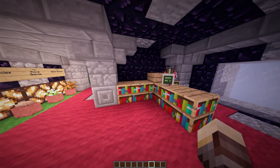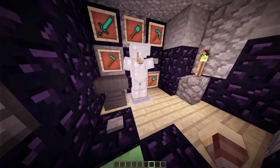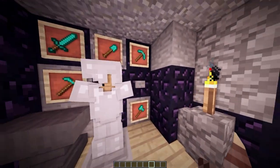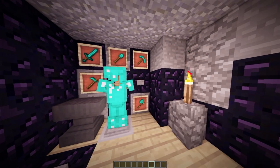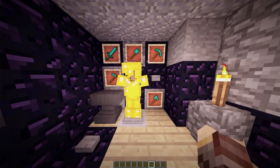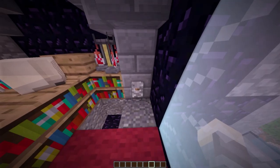Inside this area we have bookcases, a computer, and a brewing stand — sort of like an observatory slash laboratory. In this corner we have a hidden room. We step on this block, flick that lever, and enter an underground area filled with awesome and powerful gear for emergencies or if someone's attacking your base. We have diamond, a diamond sword, diamond tools, and an armor stand swapper. Hit the button to switch between iron, diamond, and gold armor. Then step on the slime block, hit that button, and get launched back up to the observatory.